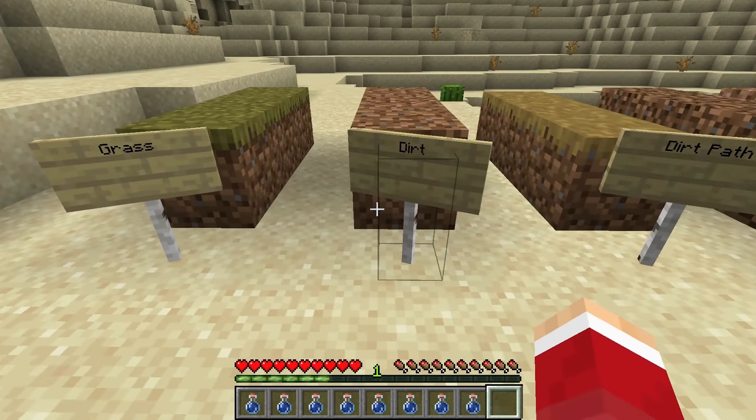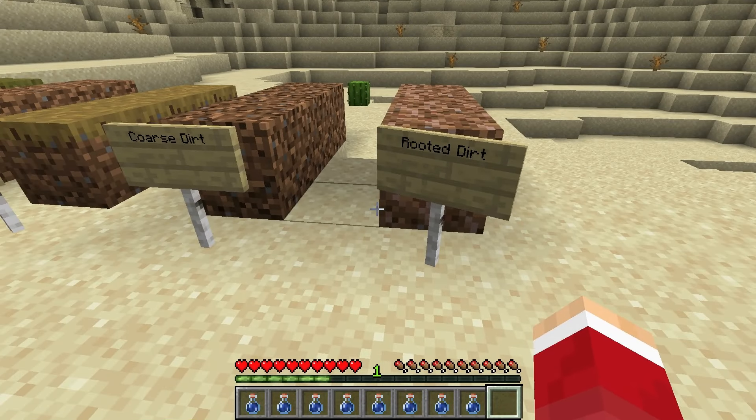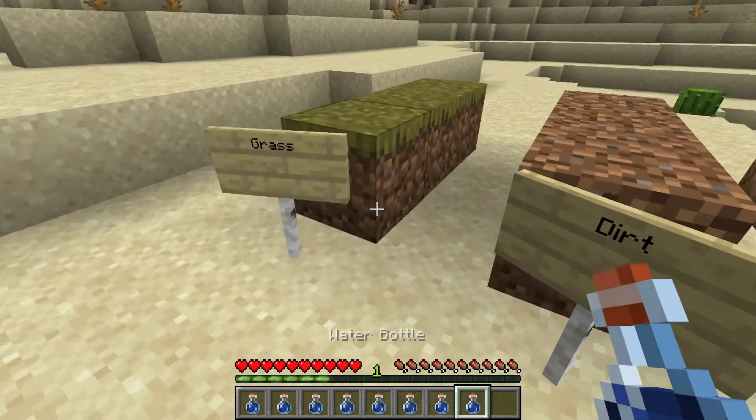You have grass blocks, dirt blocks, dirt path, coarse dirt, rooted dirt. Take a water bottle and try it — yay! Oh...